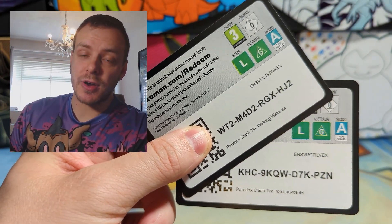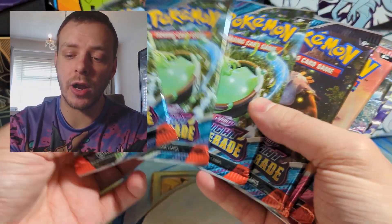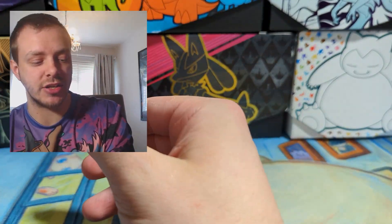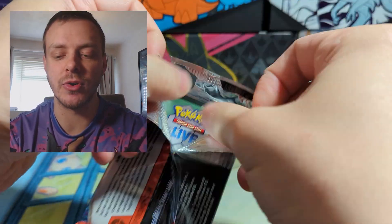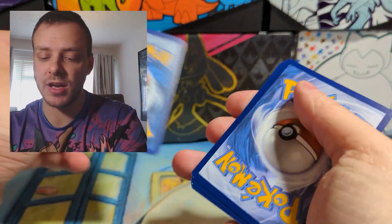We also have the codes for you guys. If you redeem any of the codes throughout this video, let me know what you get in your packs in the comments down below. In each pack you get two Twilight Masquerade, one Temporal Forces, and one Obsidian Flames — not a bad pack selection actually. I do miss that we don't get Sword and Shield era packs in tins anymore, but four Twilight Masquerade is nice to open.